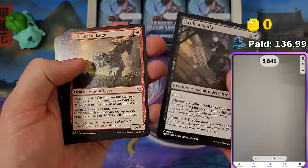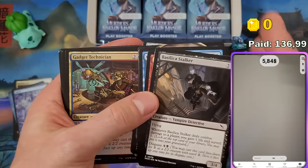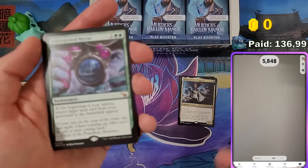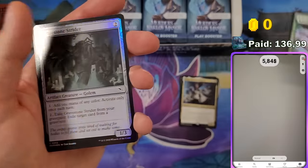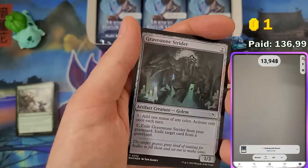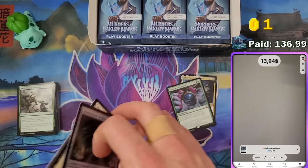Let's see if we can do better. Six commons, a seventh common — no list or special guest — three uncommons. And we got a mythic: Undergrowth Recon, which goes for $8. Nice! The scanner adds a coin for viewers.